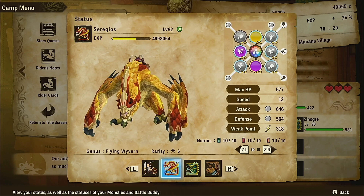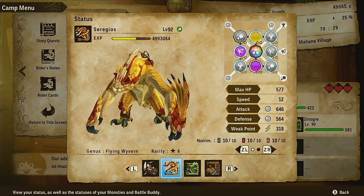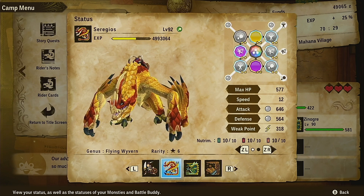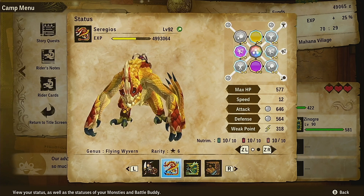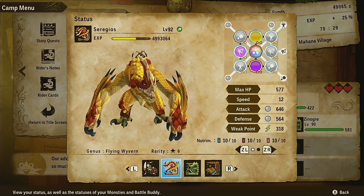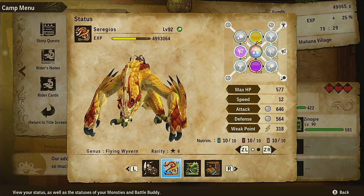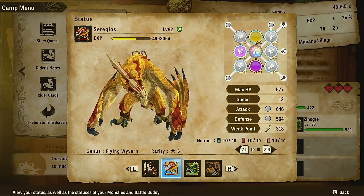And there you go — that's your Steve build! I love him and I hope you do too. He's pretty cool. You can switch out the skills if you want; some are costly but with Critical Kinship you can mostly get away with it. Overall it's a pretty strong build. As always, let me know what you guys want to see next — we have a lengthy list but we're getting through it quickly. Thanks for watching and hope you have a good day!